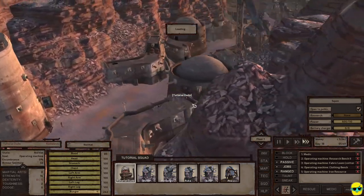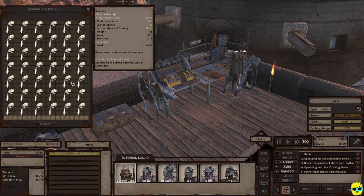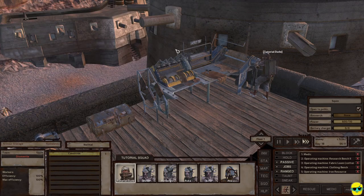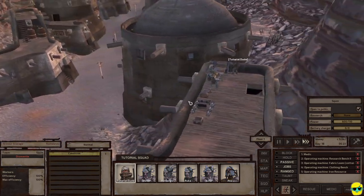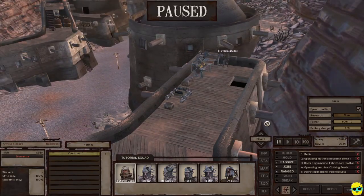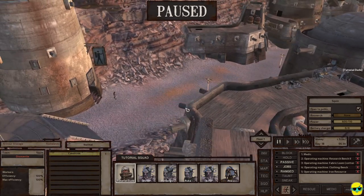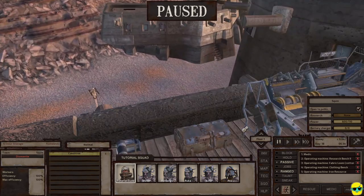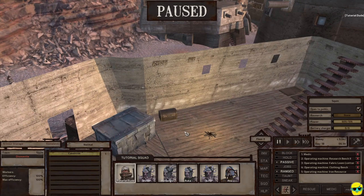TutorialDude is busily making bandanas. How many have we got? Wow, look at that — let's check our stats: 32! We're almost up to 40 on our bandanas, which means even higher quality bandanas, and that's phenomenal. I'm actually going to stop — the store is open — so I'm going to stop TutorialDude's job and go downstairs with TutorialDude to sell stuff.